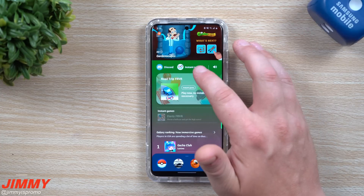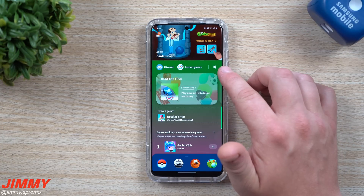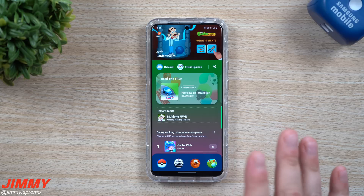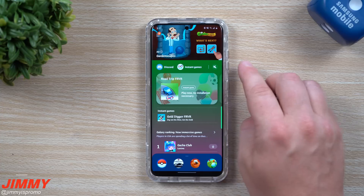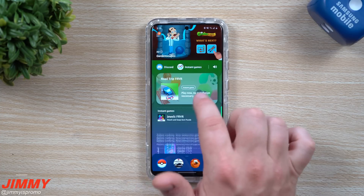On the top right-hand side we talked a little about instant games, and there's also a toggle to mute the audio for gameplay. So if you're playing at night and someone is sleeping next to you, you can just tap this instead of using your volume rocker to make sure there's no audio before you open a game.